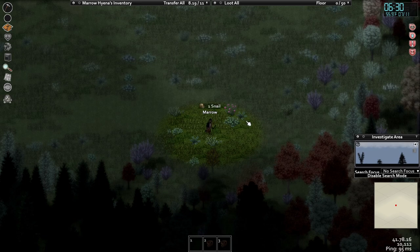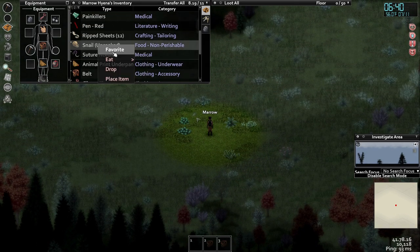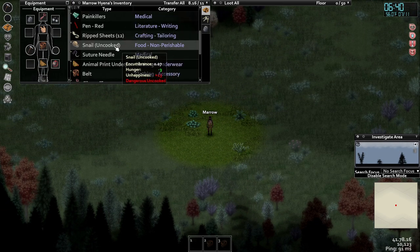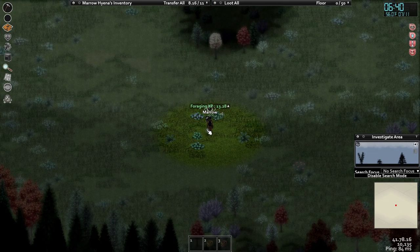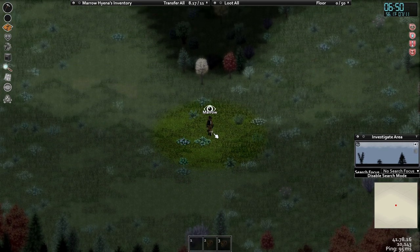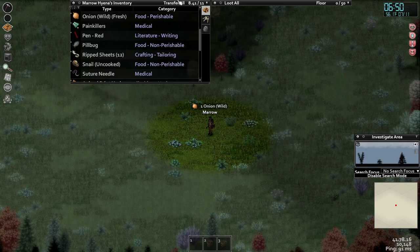I dare you to eat it raw. I will eat the snail raw — where are you, snail? Uncooked snail — wait, actually no. I don't think I want to play with that particular fire. Are snails dangerous to eat raw? Yes, they have like a disease.